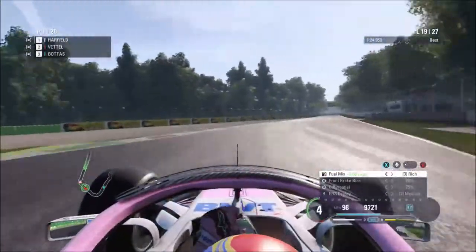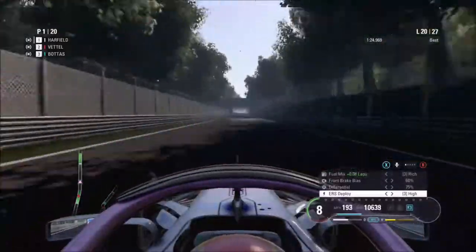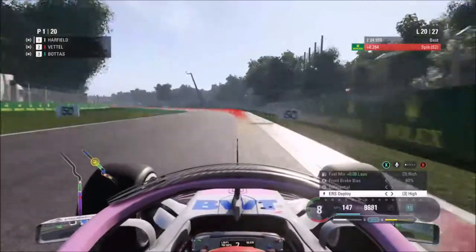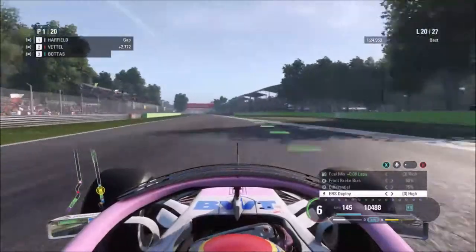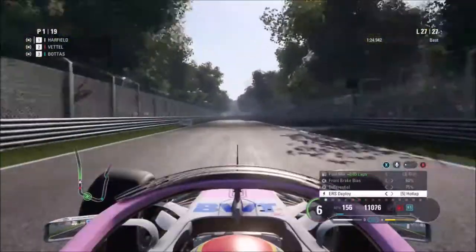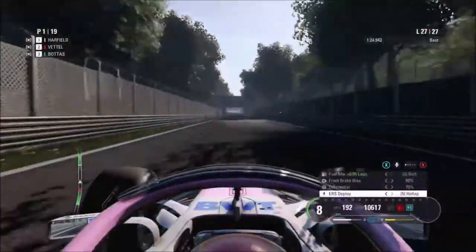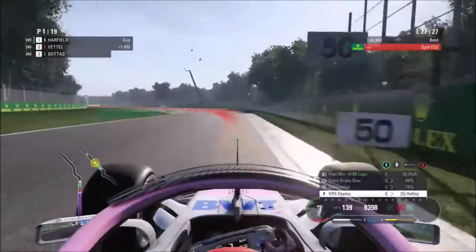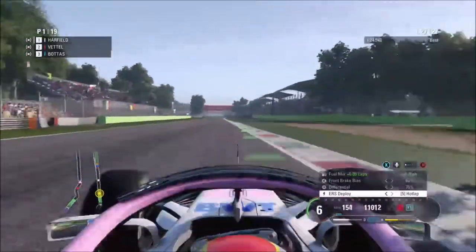We go down to Ascari - there are actually not that many corners at Italy. We're actually purple in the middle sector. At lap 27, here we go down the DRS zone. Sebastian Vettel has caught us up by about a second, but he's still out of the DRS zone on us. On the mini-map you can see we've pulled away from Bottas massively. We're still purple in the middle sector - we're 1.4 seconds ahead of Sebastian Vettel.